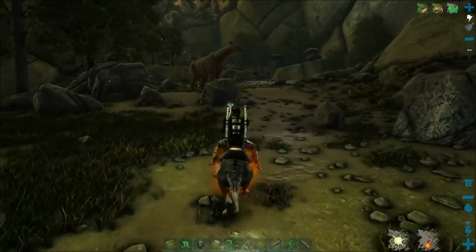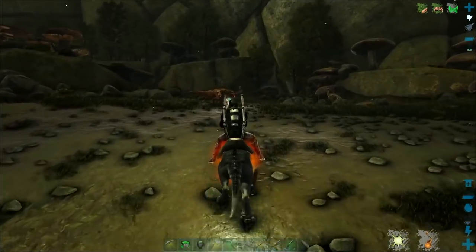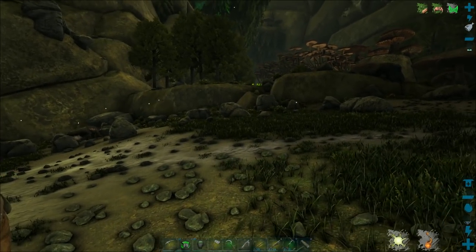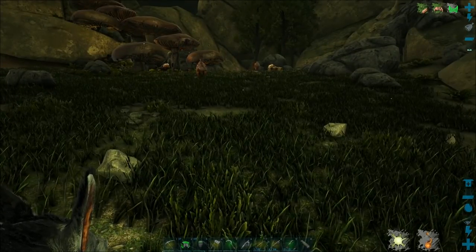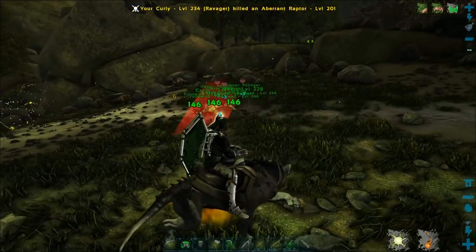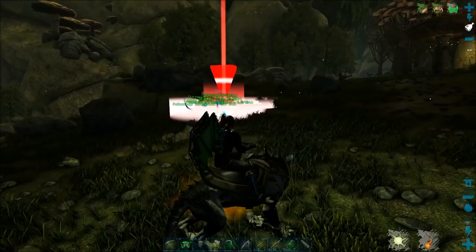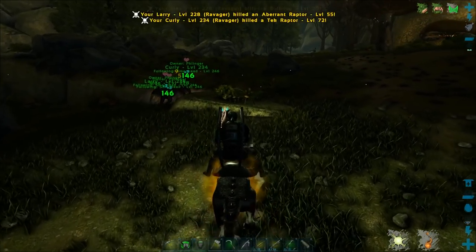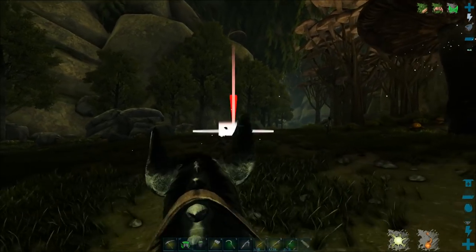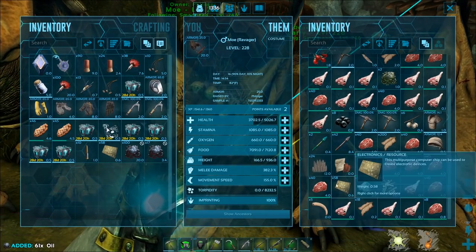I'm going to go over and see if we can get a bunch of silica pearls up here as well. I'll keep my eye out for raptors because I know there's a ton of them. There they are - there's the first ravager pack up here. What they don't know is I've got a pack of ravagers with me! Suck it, stupid raptor! It's even better when they have tech flavor - tech flavor raptor, give me electronics, thank you! Also, this is a really good source of oil as well.